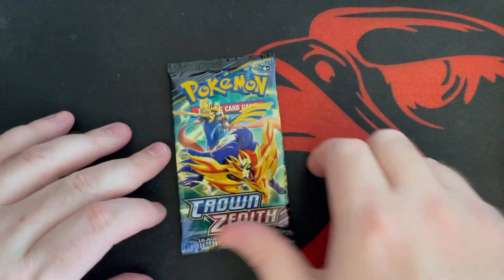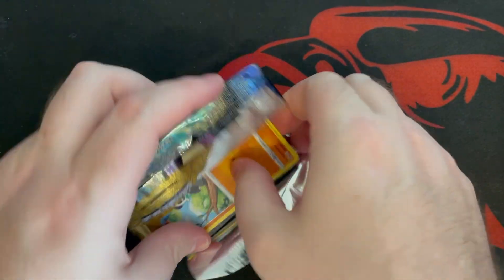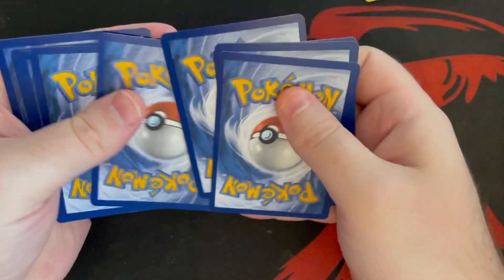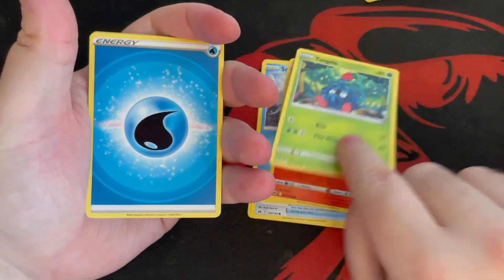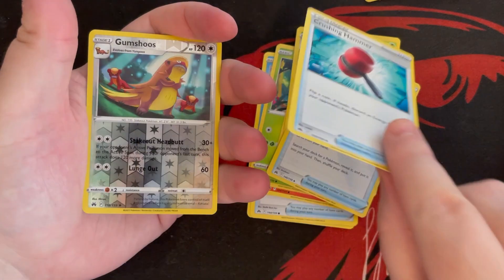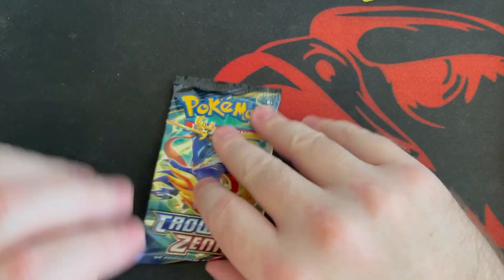Alright, another one bites the dust — let's go! What are the odds this one has a GG in it? Pack six contents: Phanpy, Switch trainer card, Snorunt, Larvesta, Tangela, water energy, Gloom, Ultra Ball, Crushing Hammer. Got a reverse hollow Gumshoos. And the rare is — Snorlax, looks kind of cool though, we do like our boy Snorlax.